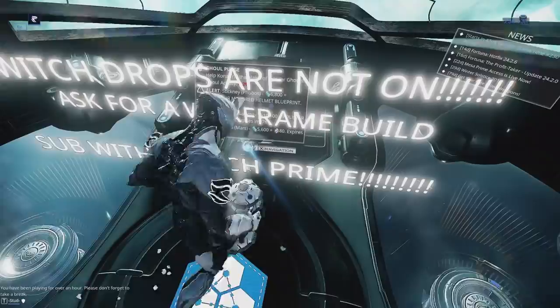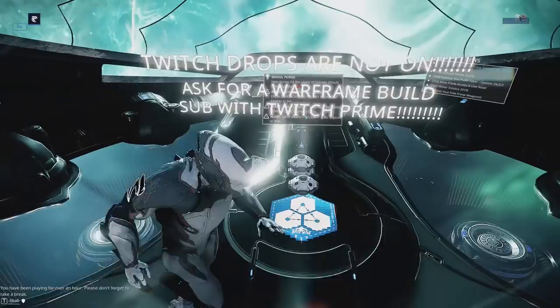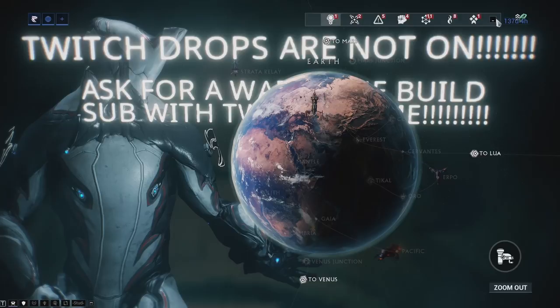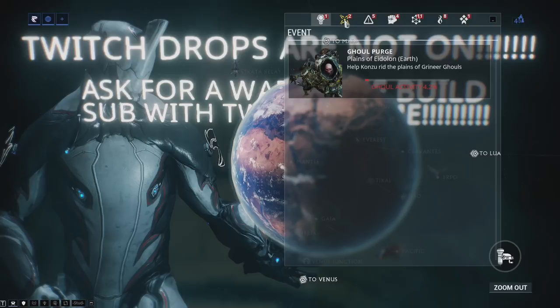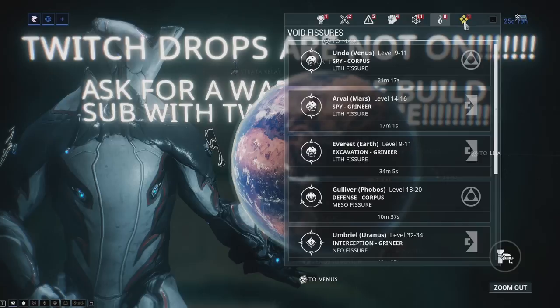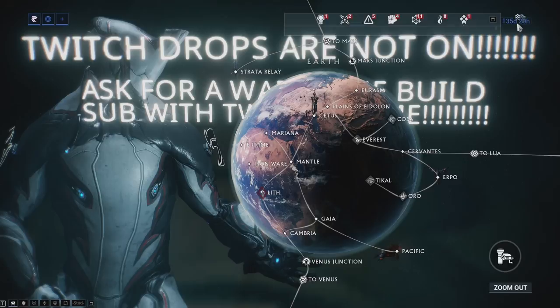This is your navigation and you can see that I have a lot of writing here — you can decorate your ship too. Navigation is pretty straightforward: this is where you just choose the mission you want to play. Up in the top right-hand corner you can see a task bar with a bunch of different stuff you can do on a regular basis. Any events, quests, alerts, invasions, syndicate missions, fisher missions, and sorties that are available will appear up there. Basically, things for you to do right now which will give you something will appear in the top right of your navigation.